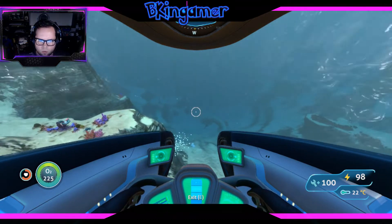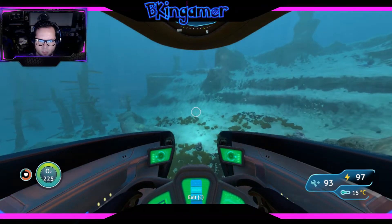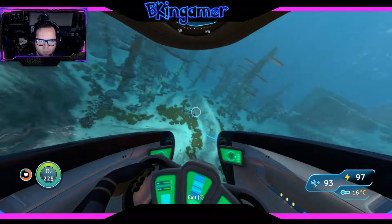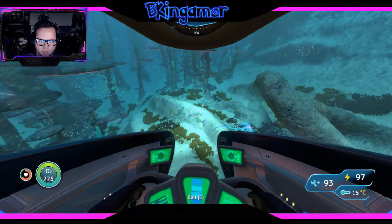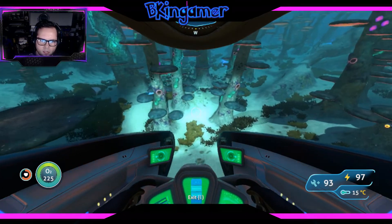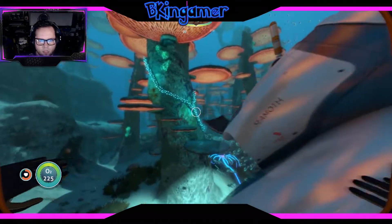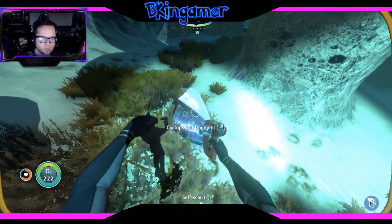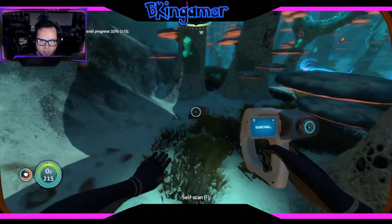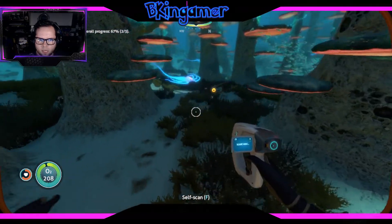Mushroom forest is directly west. Okay, this is the beginning of the mushroom forest here, and this is where we will find things such as our moon pool — I believe — and our Cyclops stuff. Looks like there's some Cyclops stuff right there. While I was moving my base, I managed to pick up the Cyclops engine stuff, which is pretty nice.